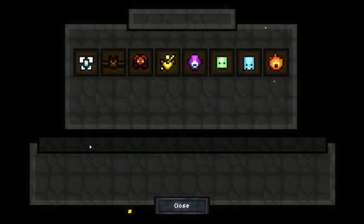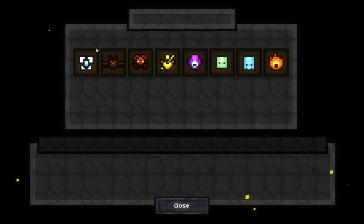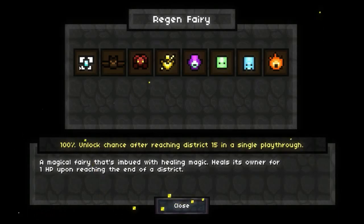Companions also have their own ways of unlocking. The easiest one to get is the Regen Fairy, which slowly heals its owner — every time you enter or exit a district, you get one health. To get it, you have to reach District 15 in a single playthrough, which is pretty far in but not the most complicated.